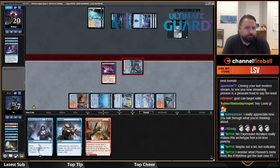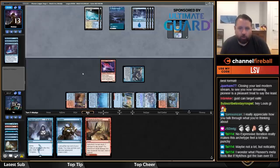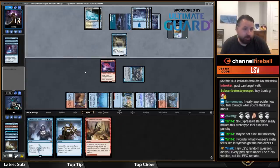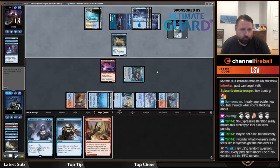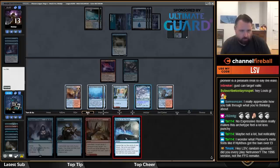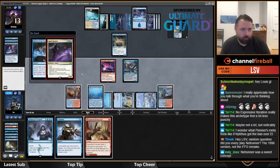They have Spectral Sailor — they could have cast it. They're pretty dead either way. Supreme Phantom — go. One, two, three, four, six, seven. Yep, Spell Queller.